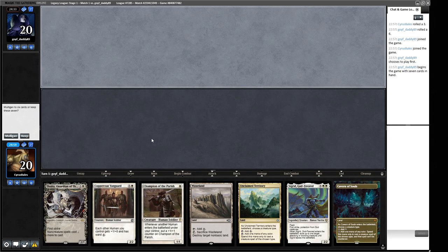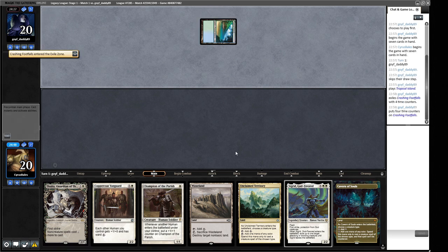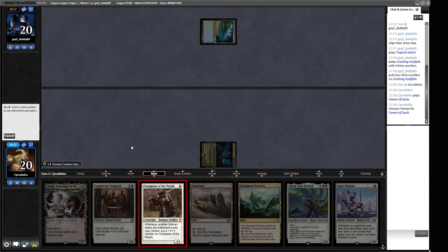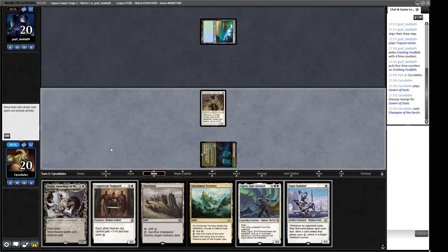We're into round one. Opening hand has one-drop into two-drop into two-drop with Wasteland — we'll keep that. Our creatures will be uncounterable because of Cavern of Souls. Crashing Footfalls has entered the exile zone, so we're naming Human. We'll get the Champion of the Parish out first — this creature can outscale the Rhinos. We want to get that up and running, then cast Thalia next turn to slow our opponent down.